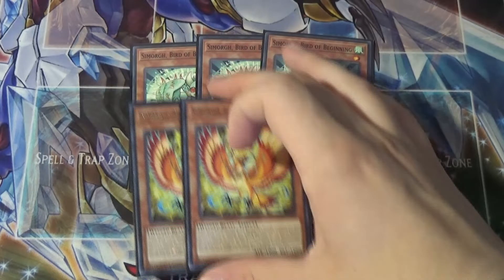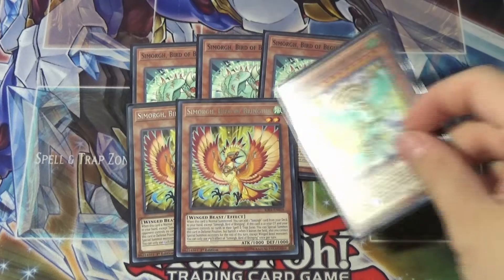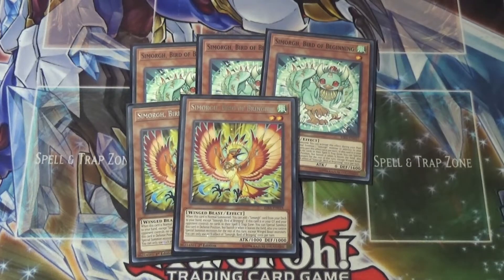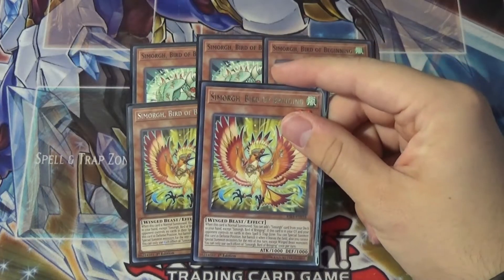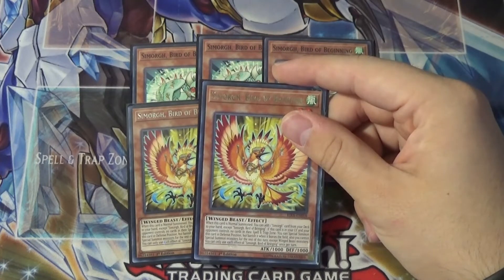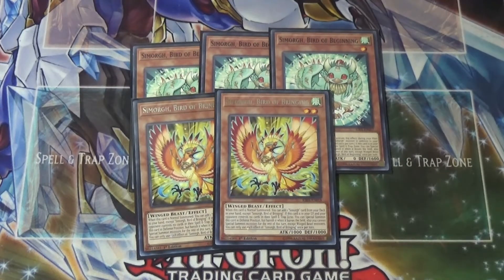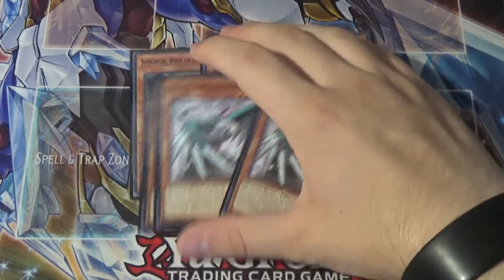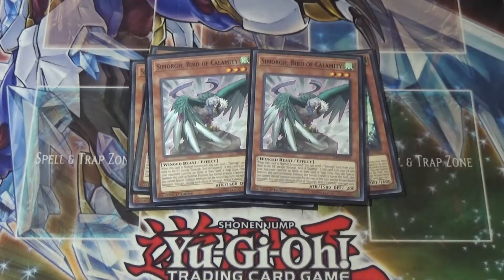Here's the card I need to play at three — this is Simorgh Bird of Bringing. If I could swap out one card for it, I'd swap a Lord of the Storm out for one more of this guy, because he's like the best one. He's the only card I'm missing. Bird of Bringing has the same Simorgh effect of being able to special summon himself if there's no back row. His main effect is: when this card is normal summoned, you can add one Simorgh card from your deck to your hand, except Simorgh Bird of Bringing — which is very useful as it gets you the spells and traps that you need to continue your turn. After that, we have Simorgh Bird of Calamity at two. Shares the same effect as the other Simorgs, but his bonus effect is that on normal summon, you get to send one Simorgh card from your deck to the grave.